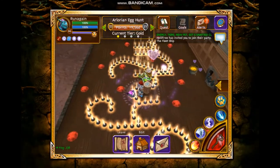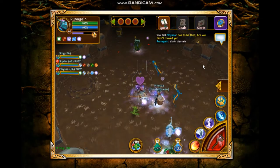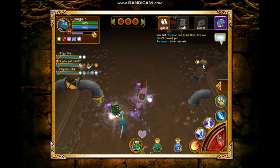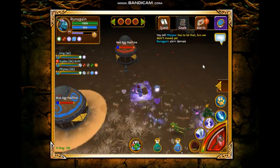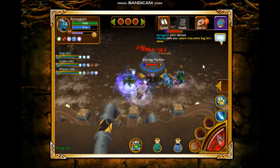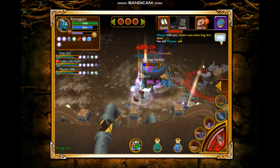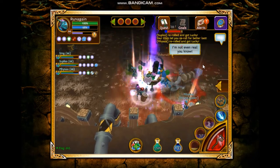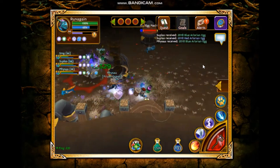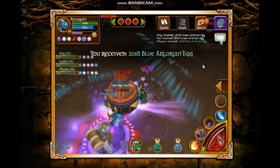Welcome guys to another video this week. So currently we are still in the Easter event and I really enjoy it — it gives a lot of gold, the drops are way better than last year. Last year we had to run arena to get many red eggs, but this time you can get maybe 15 red eggs in one run.